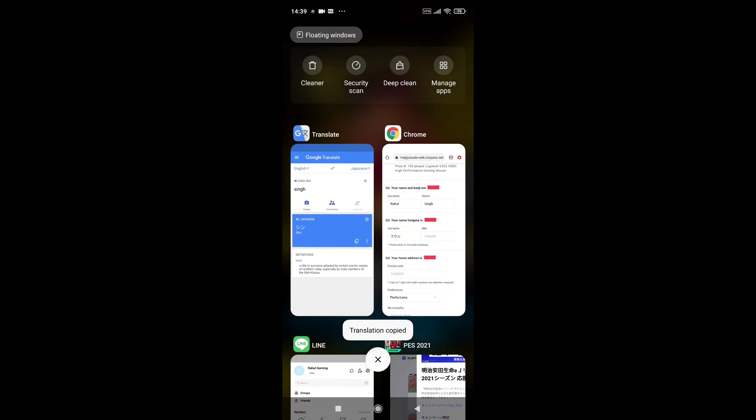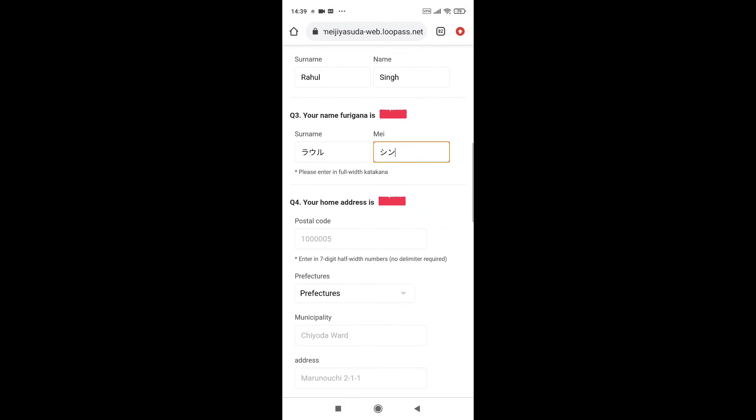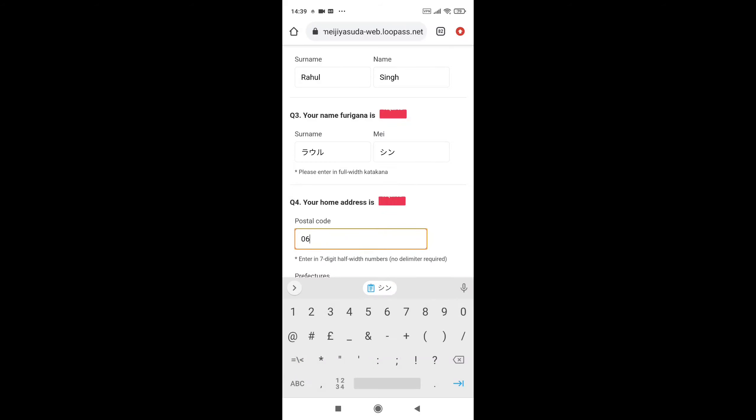Now for your home address postal code, watch this very carefully. Your postal code you have to select is 060-0608588. This postal code will be the same — you have to select this exact code.